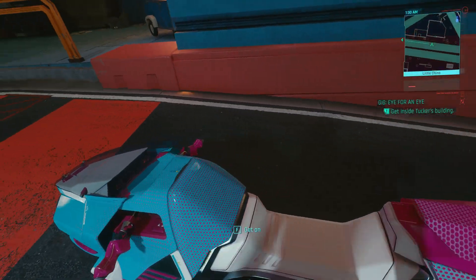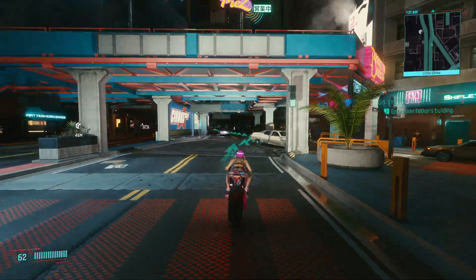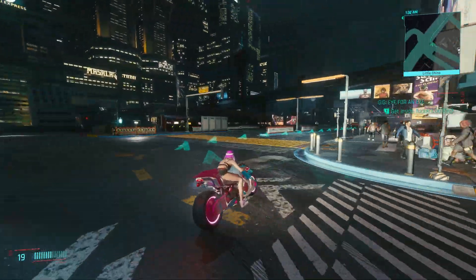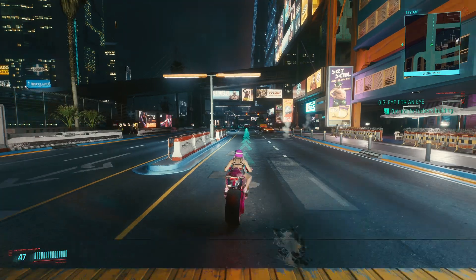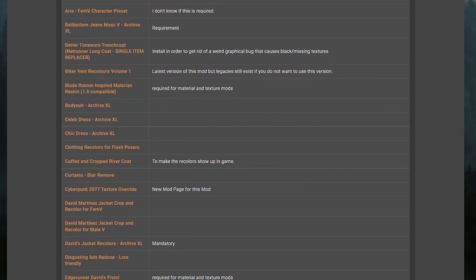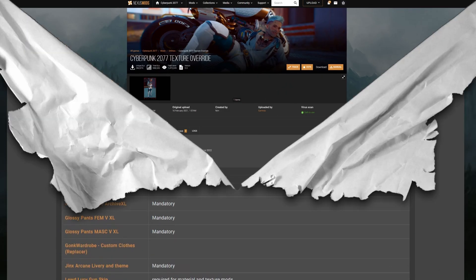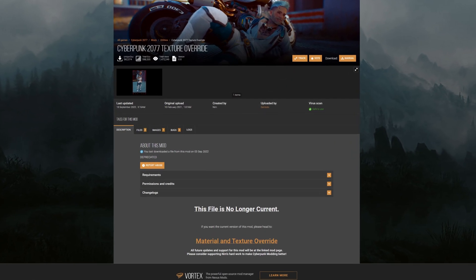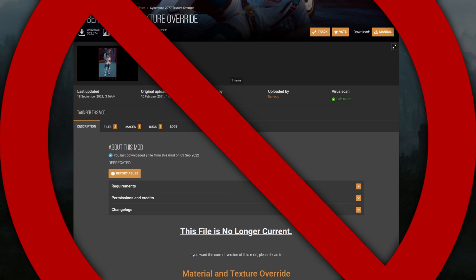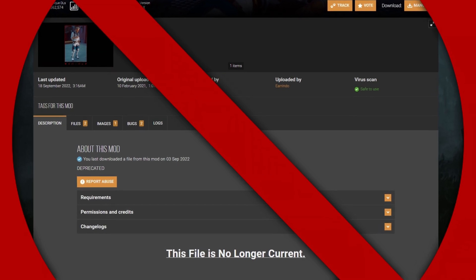This next mod isn't one that is super well documented — that being Material and Texture Override by Nimrain, which enables the game to load new materials. It works with both Legacy Archive mods as well as Red mods, and is often left out of the requirements for mods that do indeed require it. This mod alone is required by well over 100 mods, but a lot of mods have not updated their requirements to properly list Material and Texture Override, and instead reference you to install Cyberpunk 2077 Texture Override, which is deprecated and no longer supported. So if you've previously installed Cyberpunk 2077 Texture Override, be sure to uninstall it and install Material and Texture Override instead.